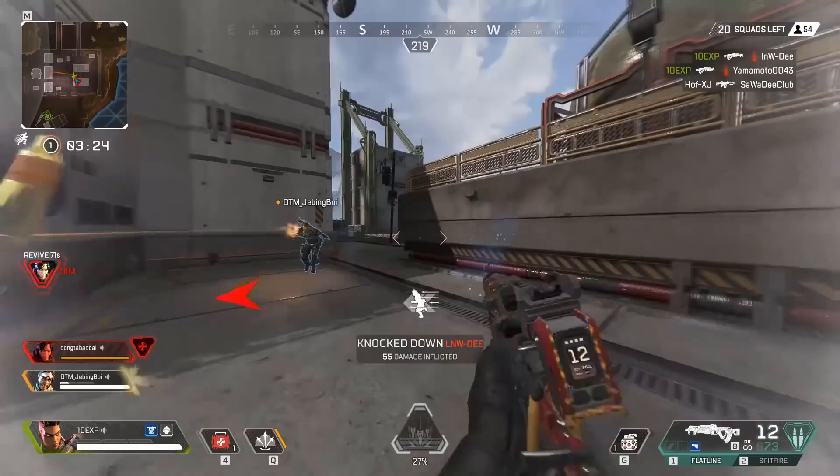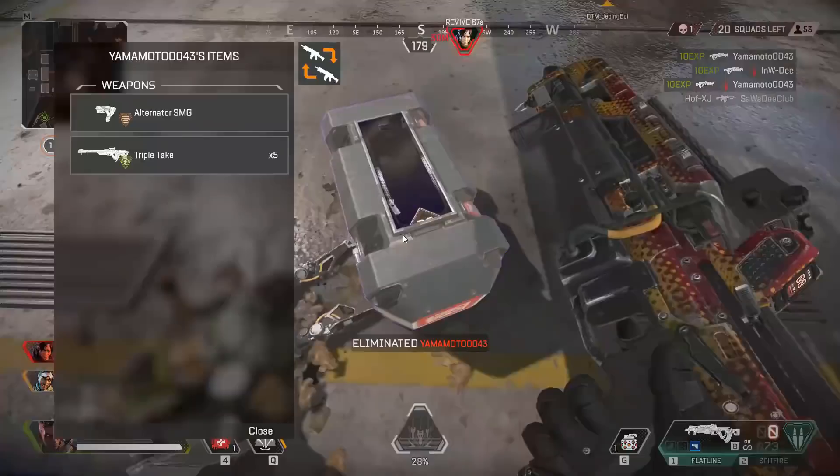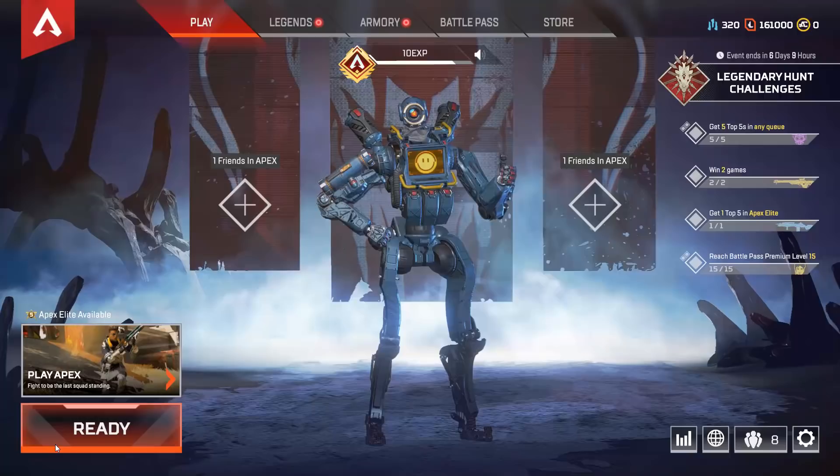Not only that, but it gives you a clearer view of where shotgun pellets are landing, which can give some useful information about how you need to distance yourself with the Peacekeeper. It's really straightforward — just turn off your hit markers.